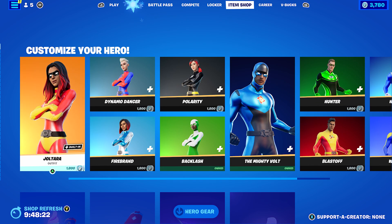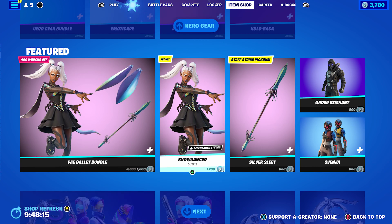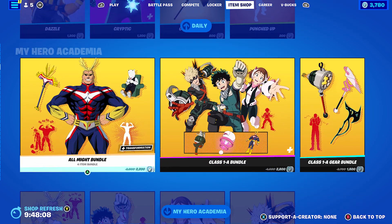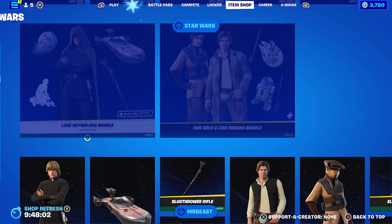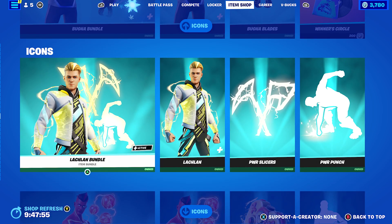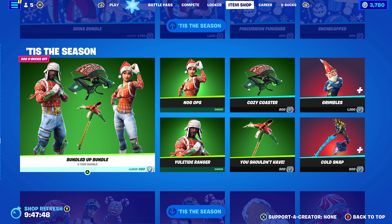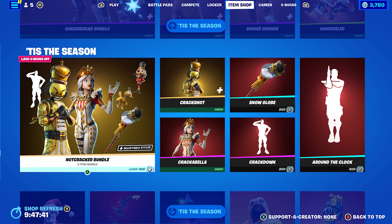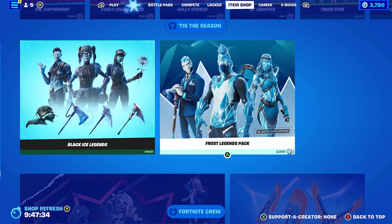In the item shop, we have the Customize Your Hero stuff again, the Fae Ballet bundle — it's a pretty cool skin, but I probably won't pick it up because I'm waiting for the Yanis skin. We still have the My Hero stuff, Star Wars stuff, Mr. Beast bundle, Rick Grimes bundle, Cypher PK, Ali A, Ninja, Booga, Lachlan, Gref G, Laser Beam, Loserfruit, Chica, and the Rainer bundle. There's also the Bundled Up bundle, Ginger Brigade bundle, Gingerbread bundle, Nutcracker bundle, Black Ice Legends, and the Frost Legends pack.